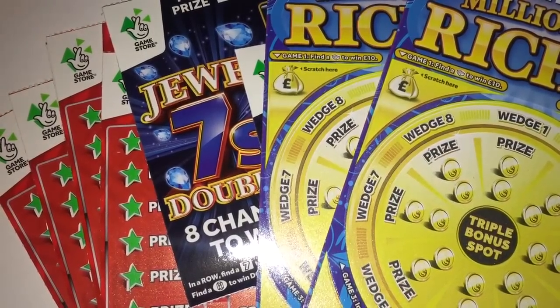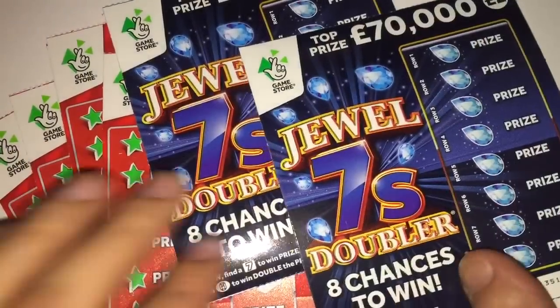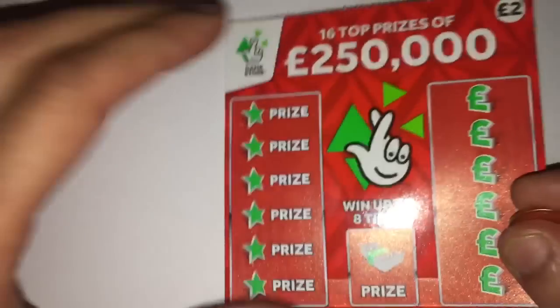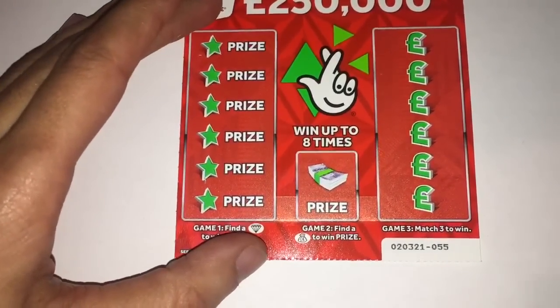Hi guys, it's Rav here from Scratch Card Winners, welcome to another episode of Mixed Card Sunday. Mixed it up a little bit again this week - went for two millionaire riches, two dual sevens, and I bought five of these red £250,000 cards. I'm still looking for the other new cards; once I do find them I will be putting up a video. So let's do these red ones first this week and see what comes out of it.